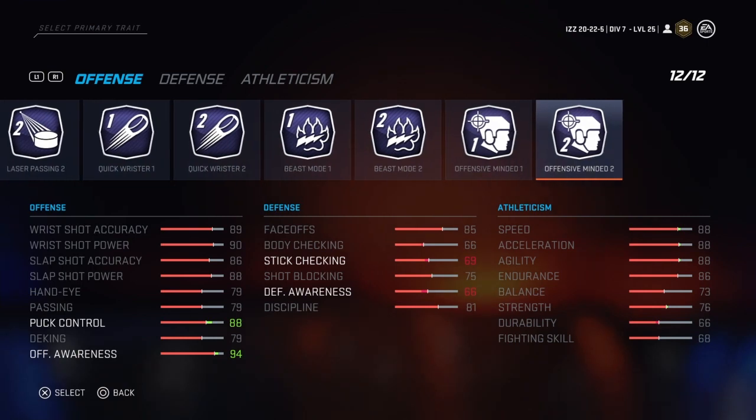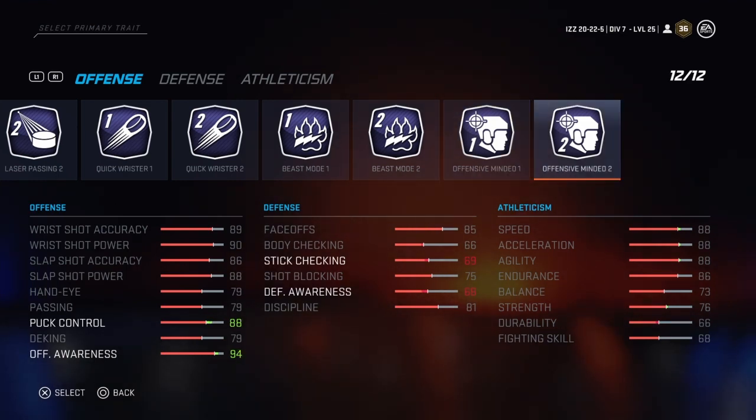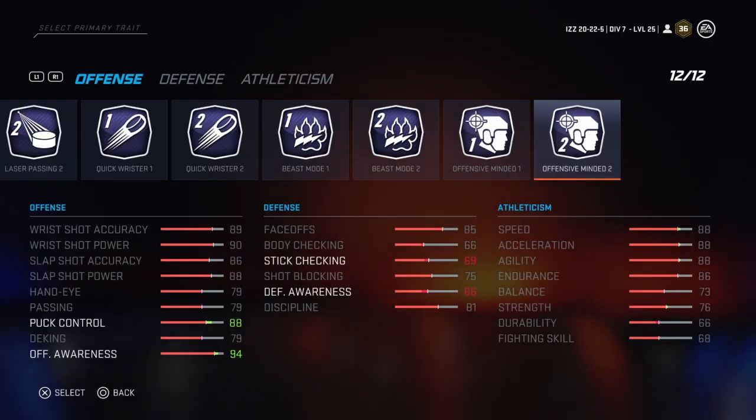The first one is Offensive Minded. What this one does is it increases your puck control and your offensive awareness. Puck control is obviously your ability to hang on to the puck. Offensive awareness slightly increases all your offensive stats — wrist shot accuracy, wrist shot power, slap shot accuracy, slap shot power, hands, passing, puck control, deking — so if you're playing as a winger or an offensive defenseman and you want a little boost to your offensive stats, this could be a pretty good trait to use.